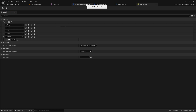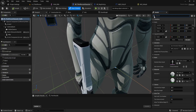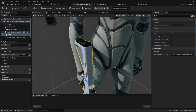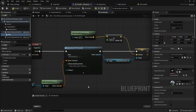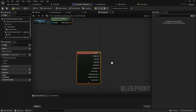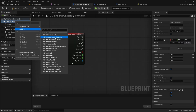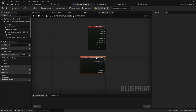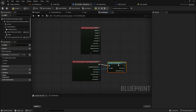Now open BP Third Person Character. If your details panel still has the word 'pause' from earlier, clear the search box. Then select the rifle component and search for 'Visible.' Turn it off so the weapon is hidden by default when the game starts. Next, move to the event graph. Right click on an empty area and search for IA_Pickup. Choose the Enhanced Input Action event and expand it to reveal the Started output. Then right click on the Capsule Component in the components list, go to Add Event and select 'On Component Begin Overlap.' Move it close to your pickup event. From the Other Actor pin of that overlap event, drag out and search for 'Cast to BP_WEP_Pickup.' This makes sure the overlap is happening with our weapon pickup blueprint.